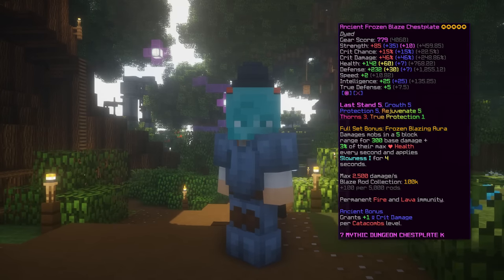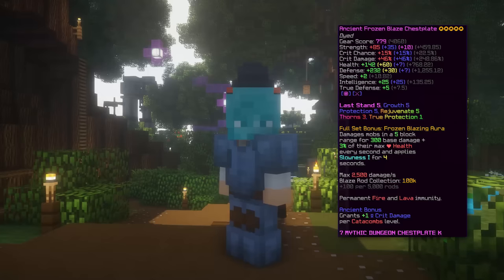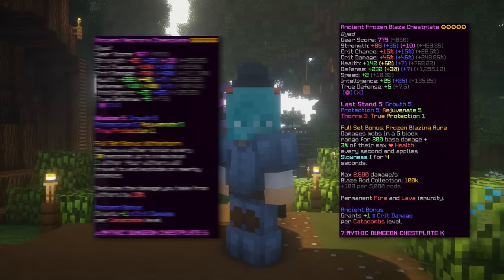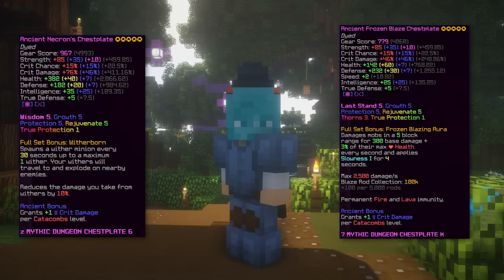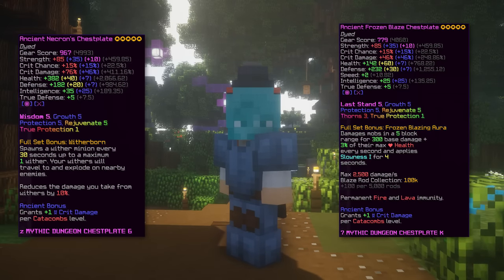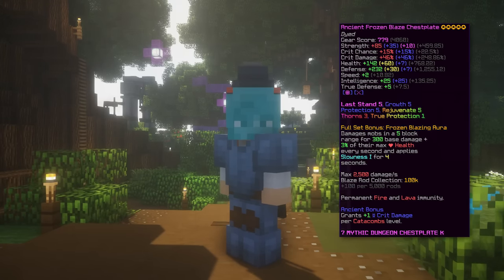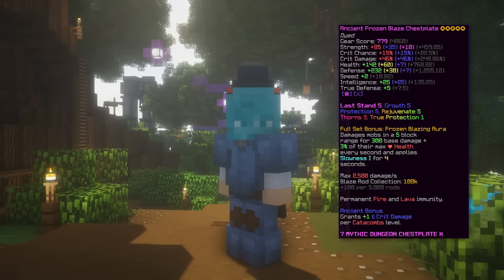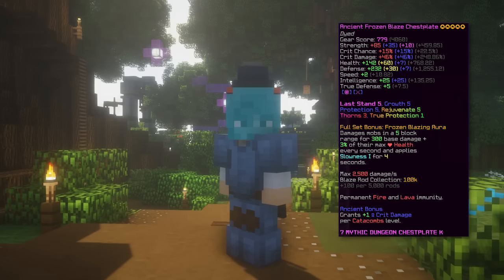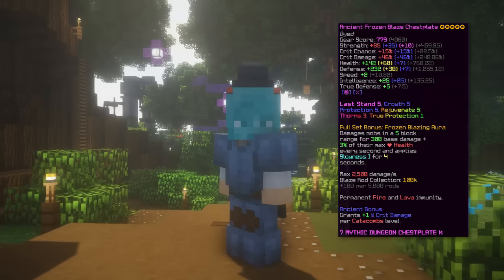The final armor set is diamond head with frozen blaze armor. There's a famous debate of necron versus frozen blaze. Overall, frozen blaze gives more effective HP and almost the same damage as necron, but against mobs like withers, necron's effective HP is better because of the damage reduction each piece gives. Some players are currently using it more because of a bug that allows pet stacking, but that will get patched soon so don't bother going for frozen blaze for that reason.